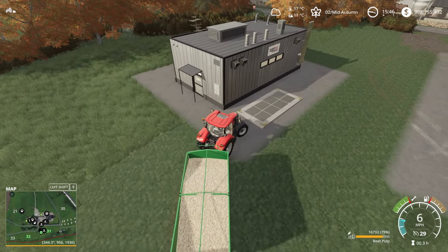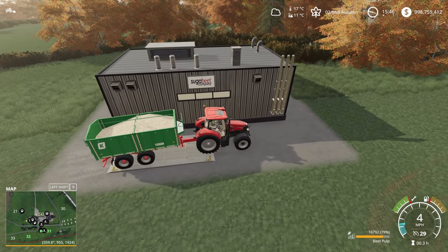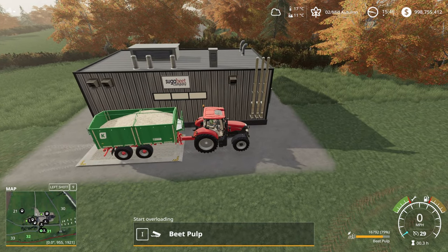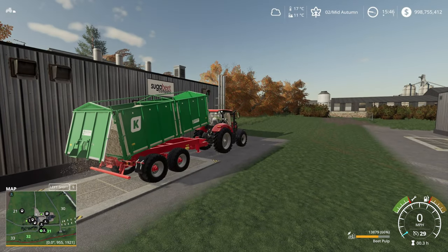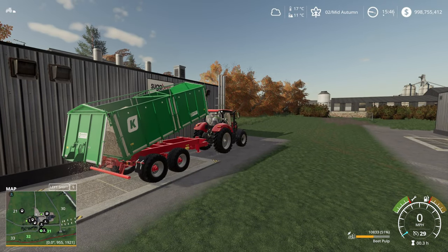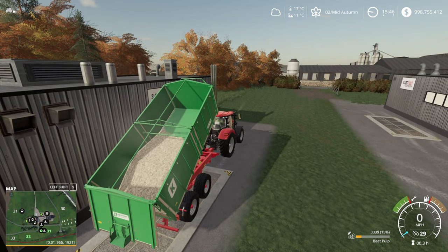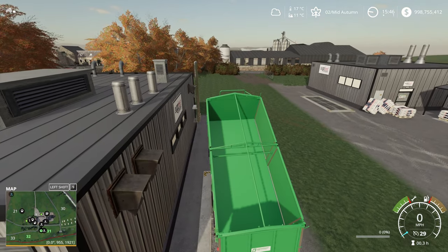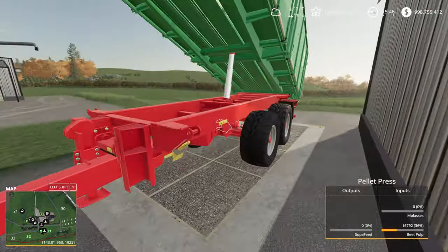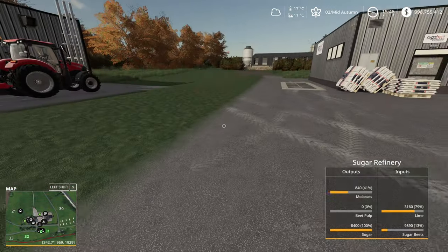They're implemented slightly strangely in that they are a fill type and a feed, a bit like TMR, which is why I thought it was worth doing a video on. Because of the way they're implemented, I would personally not touch them in the Animal Food Editions bit. You could easily delete them from the feed bar and that won't cause you any problems, but I would not try and change how they contribute to the different feed bars.